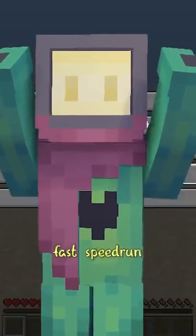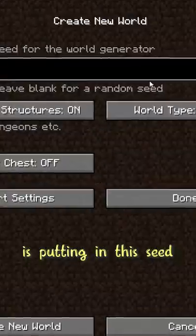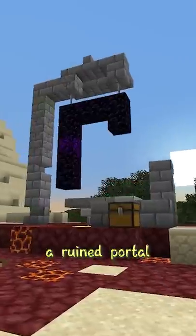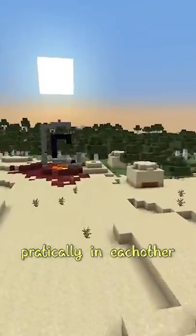To get this incredibly fast speedrun, he starts off by putting in a specific seed. As you're about to see, this spawns you near two very crucial things: a ruined portal and a desert temple, practically next to each other.